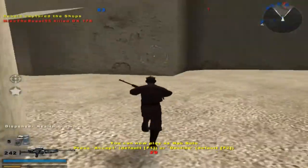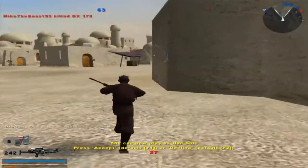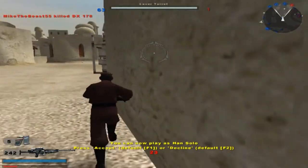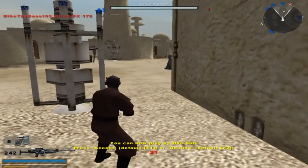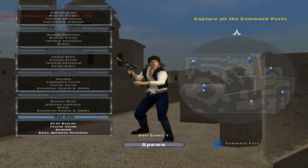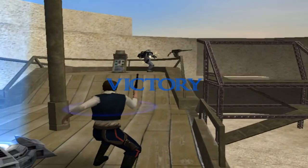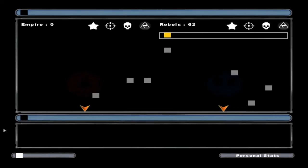Yeah, I think that should do it for this gameplay. You know what, should I go over here and kill the last person? Yeah, I probably should. Yep. There we go. Well, it looks like that'll conclude this gameplay of Battlefront Tides of War 1.0 by Arctrooper Nate. Thank you all for watching, and goodbye.